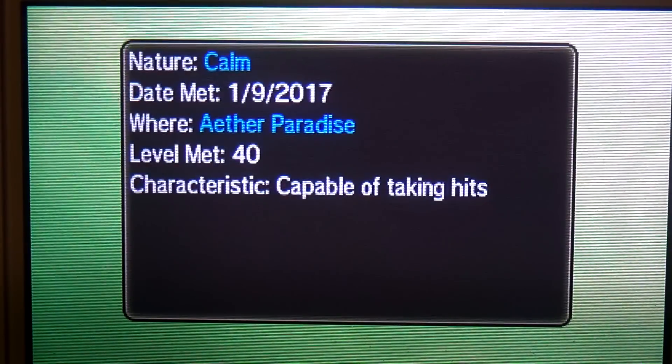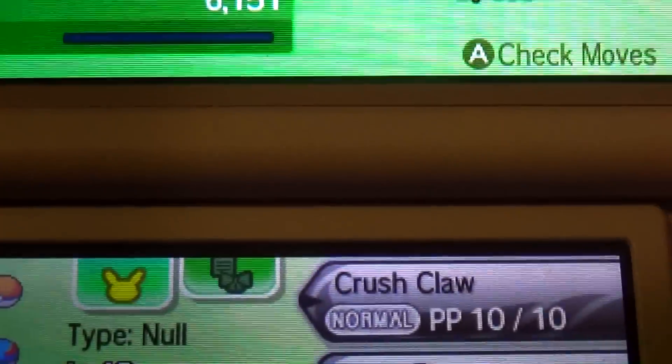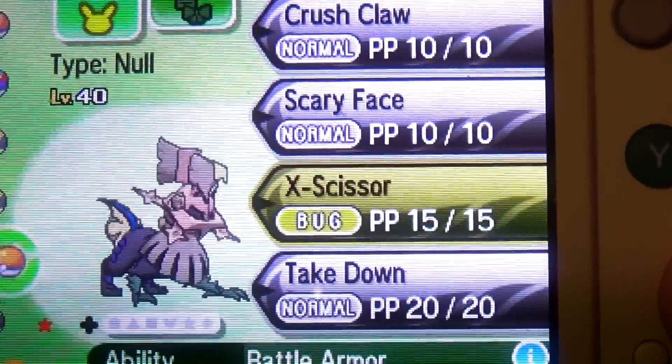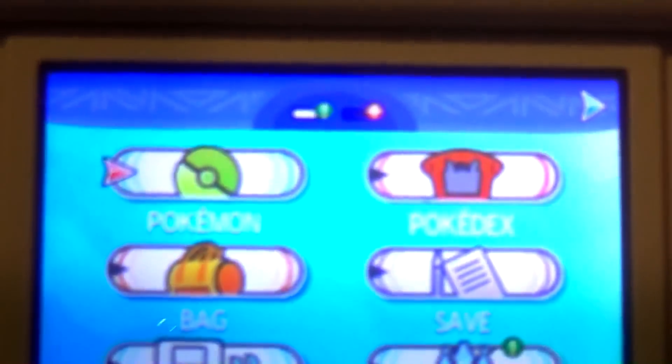We have that one nature guess from Dialga when he saw this — I'm gonna guess Mild. And it's Calm. Interesting. It's a calm little guy. I don't think that's too amazing of a nature for it, but I'm happy because it's a shiny. And it will definitely use its purpose in catching that Tapu Fini whenever I get the chance for that.